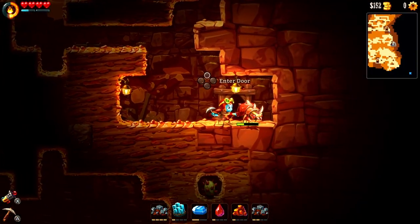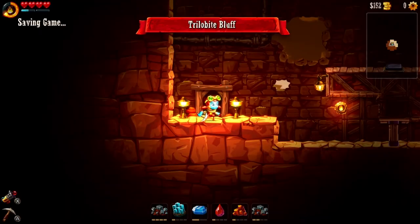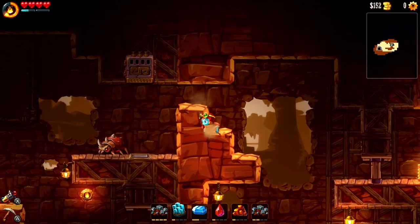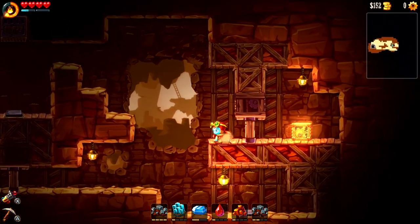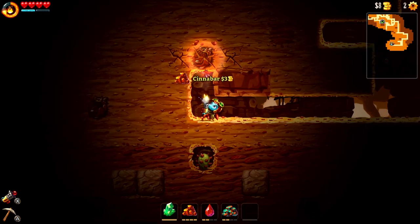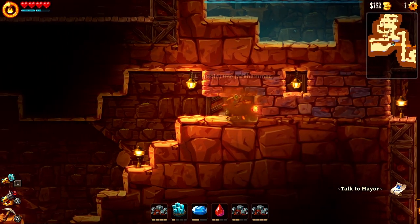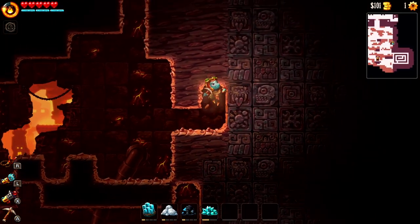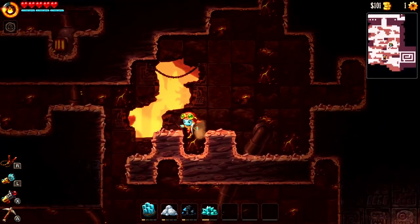As you dig downward, you'll occasionally find doors that lead to self-contained side areas. These rooms let you stop and take a break from meticulous spelunking by presenting you with platforming challenges and puzzles. A few of these areas will reward you with a new ability, ranging from pressure bombs, to a jackhammer, to the coveted grappling hook. All of these new powers enable you to better explore the mines and extract more resources.